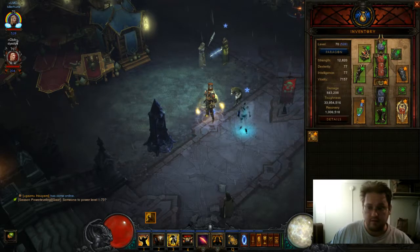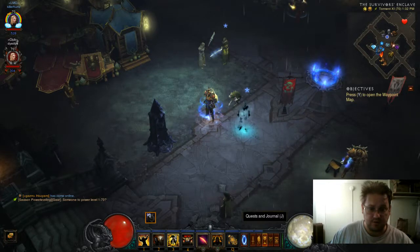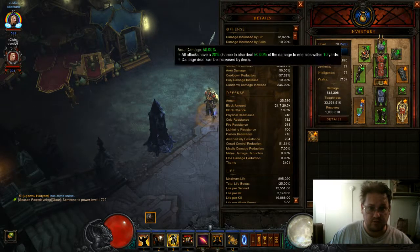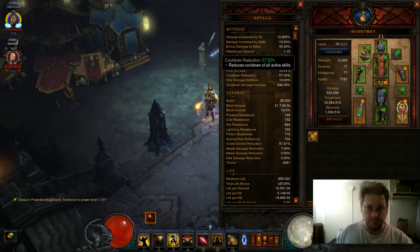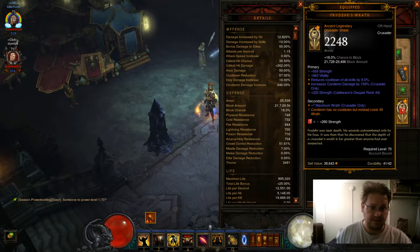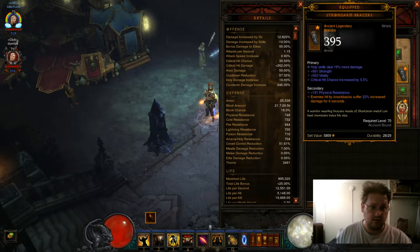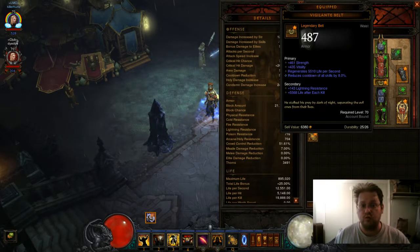For everybody who wants to play a Condemn Crusader, the best way to maintain Akarat's form, you need 56% CDR, which means you gotta roll CDR everywhere. I opted out on my weapon because it had 8, to get straight holy damage. My shield has 8. And this is the belt you want to get: Vigilance Belt — it automatically rolls with CDR.